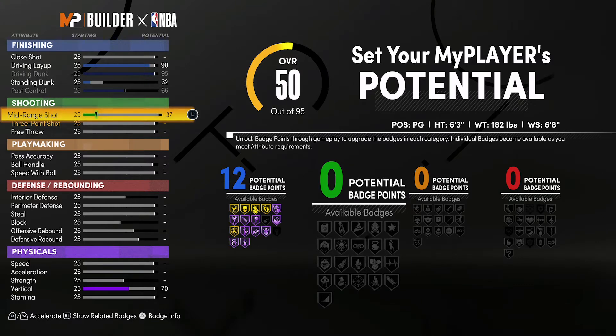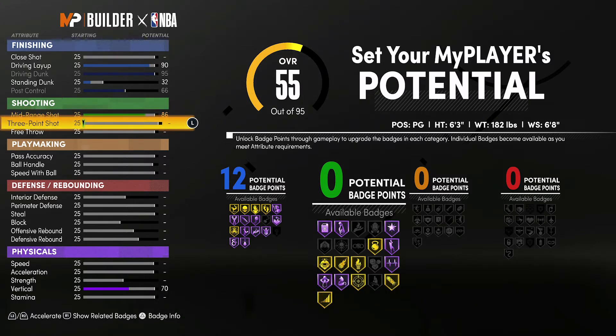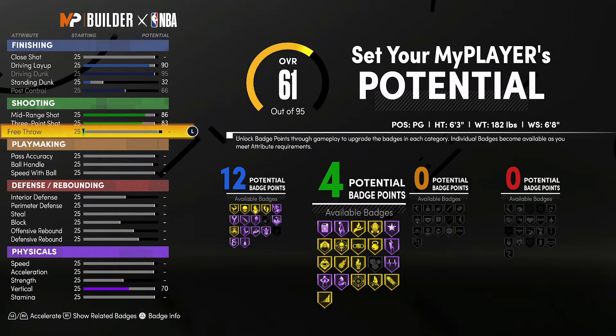For shooting, you're going to bring your mid-range shot up to an 86, your three-point shot up to an 83, and your free throw up to a 76. That's going to give you 12 shooting badges.